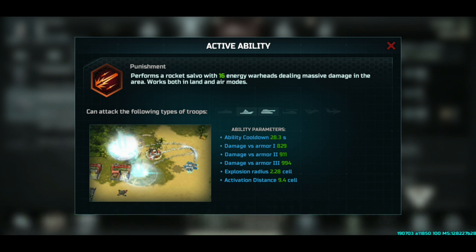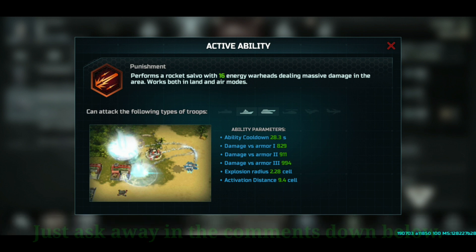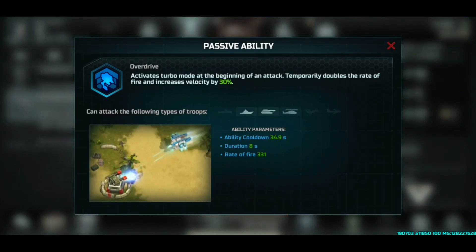And it's a lot of damage — look at the figures and the numbers. It's a very effective weapon. Then we have 'Overdrive,' which activates turbo mode at the beginning of an attack, temporarily doubling the rate of fire and increasing velocity by 30%. I don't know which velocity they are talking about, but the rate of fire will be 331.